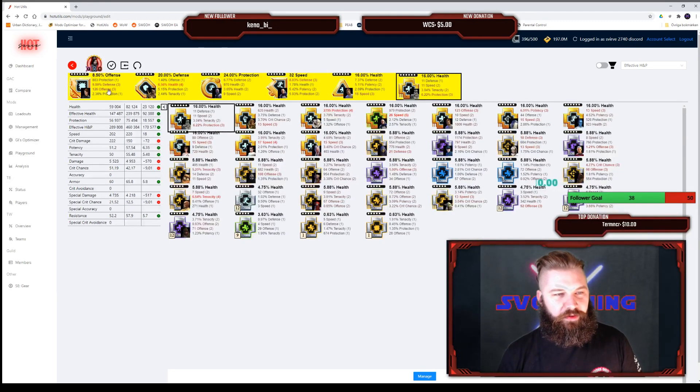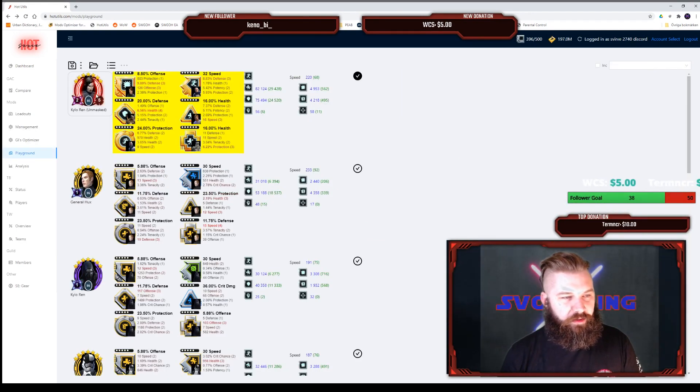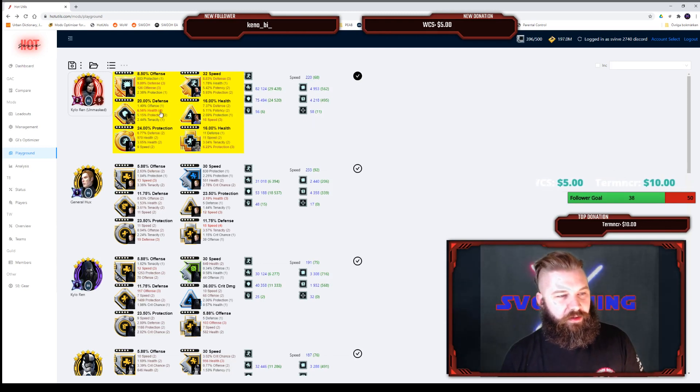That's why I'm changing it to health primaries — health is going to work out better on him. When I'm done assigning all of these mods, they'll be highlighted yellow because I've assigned them to a character during this playground session. When I'm all done, I mark him as complete, and I can go back — this character will get a slight outline showing he's in the current loadout, and a check mark showing he's completed.